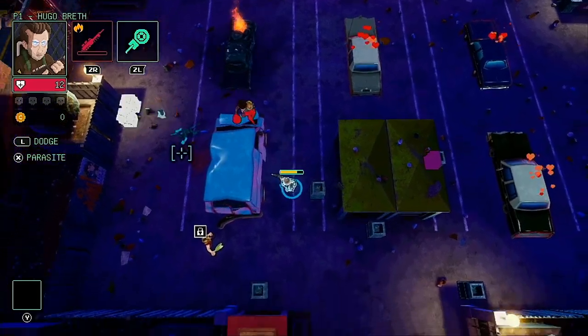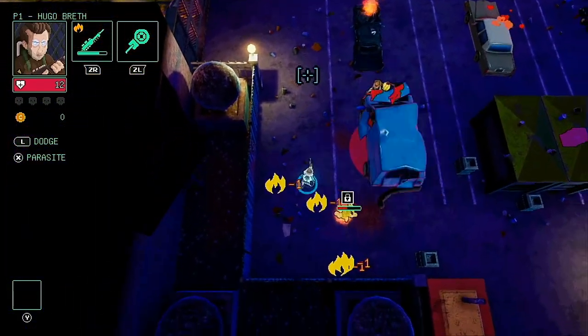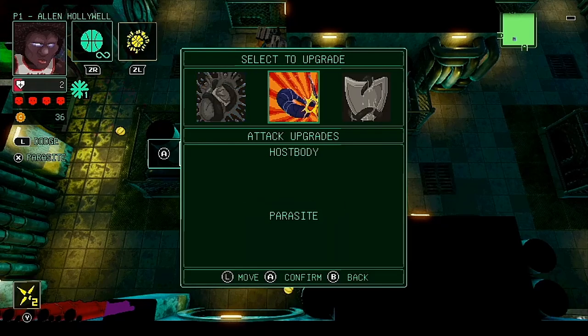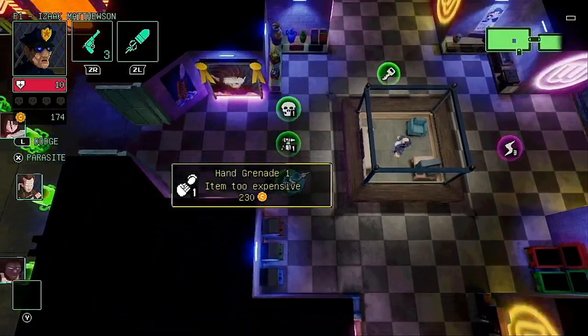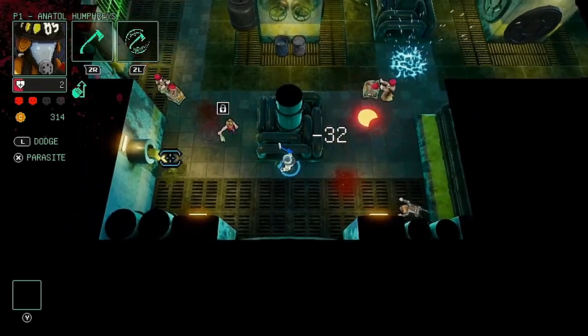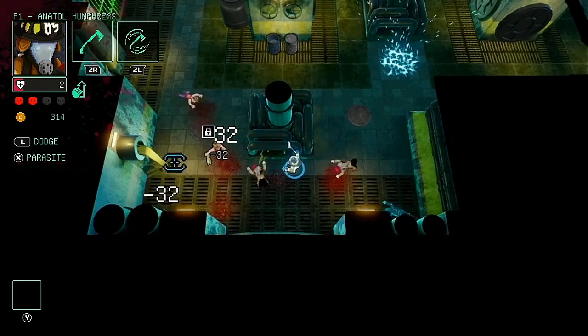Another area which could do with improvement is currency gain. The drop rate of currency from enemies and containers is pretty poor unless you bump up your luck through upgrades. There are usually only a couple of upgrade points in a level, which sometimes means you'll gain very little currency, and shop items appear at a random grade and often cost far more than you've actually managed to earn. It'd be great if every defeated enemy dropped a little currency, and if shop items were limited to lower grades in the first few areas.